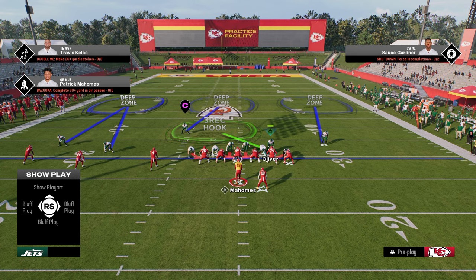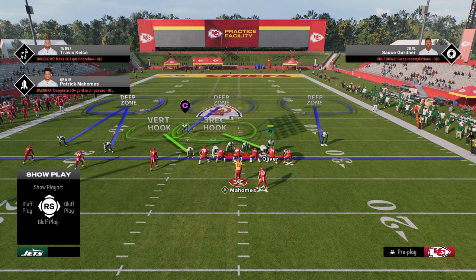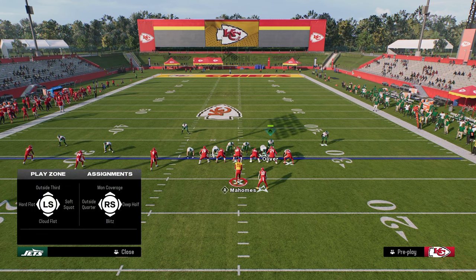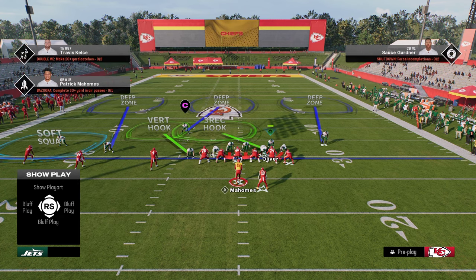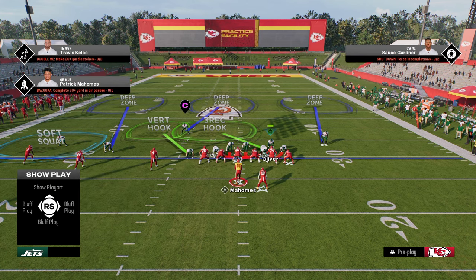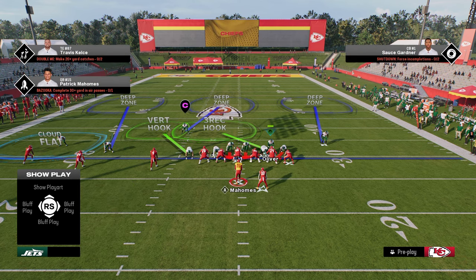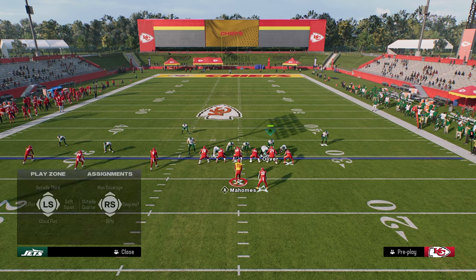Ideally in Madden — regardless of what game you're playing — you want a two-high safety look. This gives you the best versatility from your coverages. However, because of how good this blitz is, we really need to play a look like this. So this is why this strong safety inside package is so good. We're going to take this slot corner and put him in an outside third — this outside third is one of the most important adjustments against Trips Tied In. It defends literally everything they do. Then take this defensive end on the left and put him in a vertical hook, and put this outside corner into either a cloud flat, a hard flat, or a soft squat.